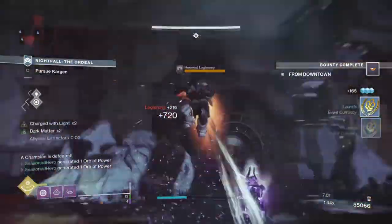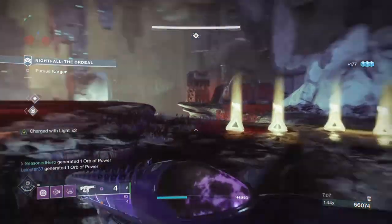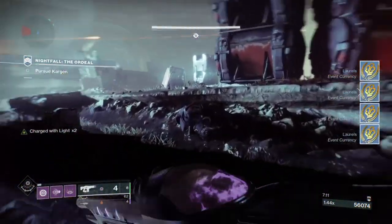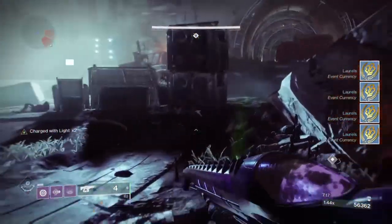Overkill? Perhaps — but in Destiny, nothing is overkill if enemies keep coming back. We can also use the other two subclasses which have strong PvE perks, but for great close-range crowd control, this sub-tree and loadout is the best option to aim for.